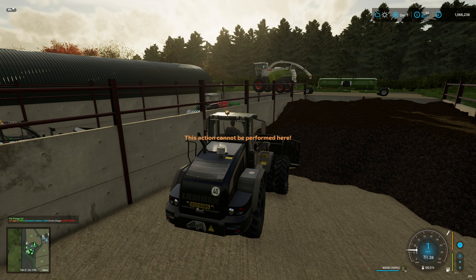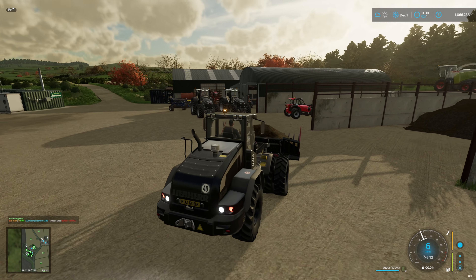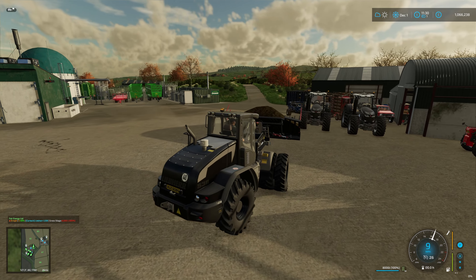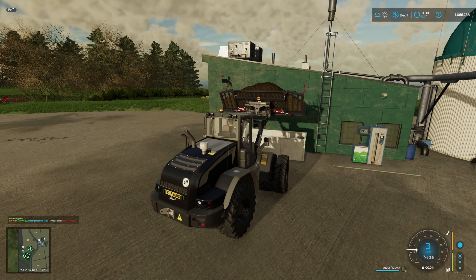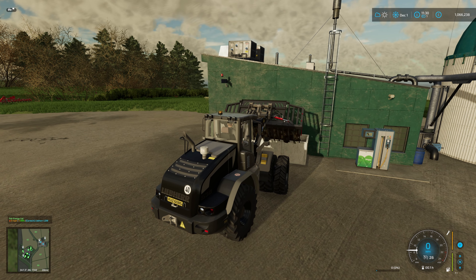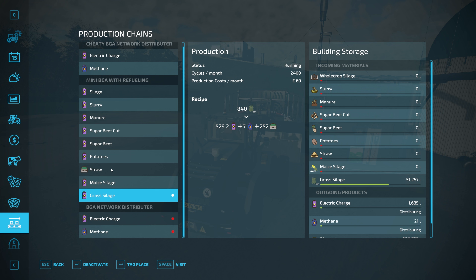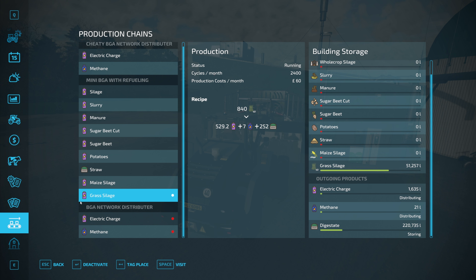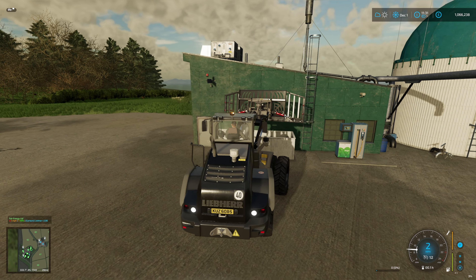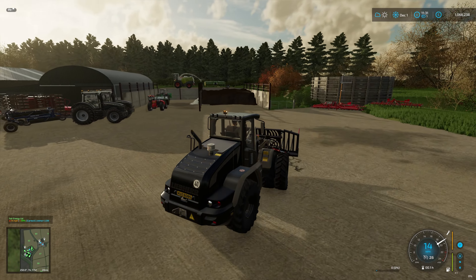Once we've done this bucket load we'll check how much is in the BGA and then maybe start to speed up time so it processes a bit quicker. Let's have a look — 51,000 liters, lovely. We've got quite a bit of digestate as well, so after first cut we can probably get out in the fields and spread some digestate.